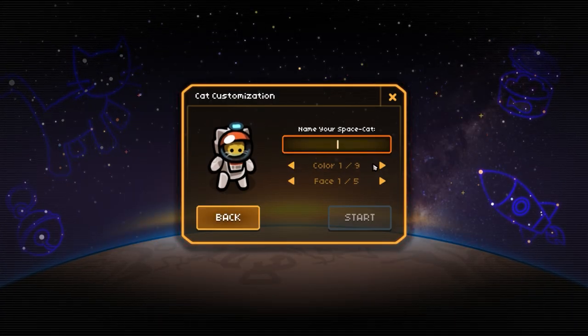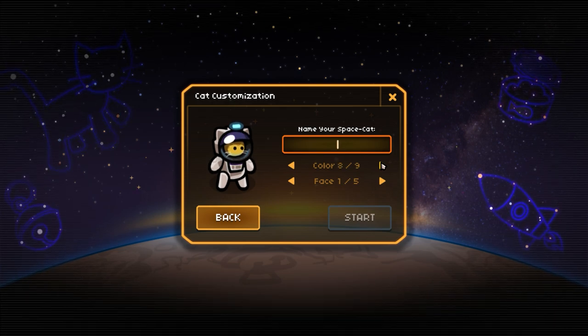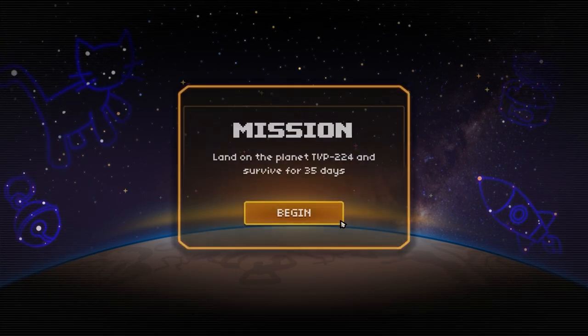We'll select normal mission and we need to select the colour of our space suit — I think we're going to go with a nice mint green there. Then we just need to select our cat as well, and that'll do quite nicely. Obviously we're going to go with Catherine because it's got 'cat' in it, and we will start this one.